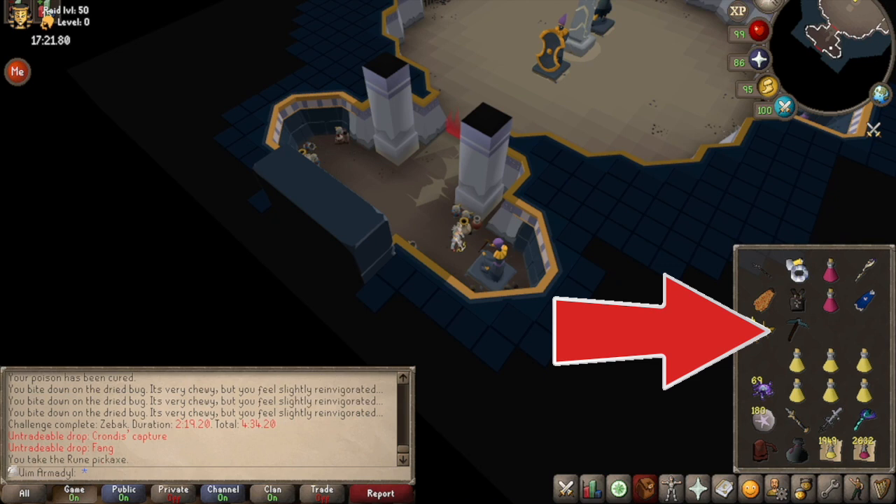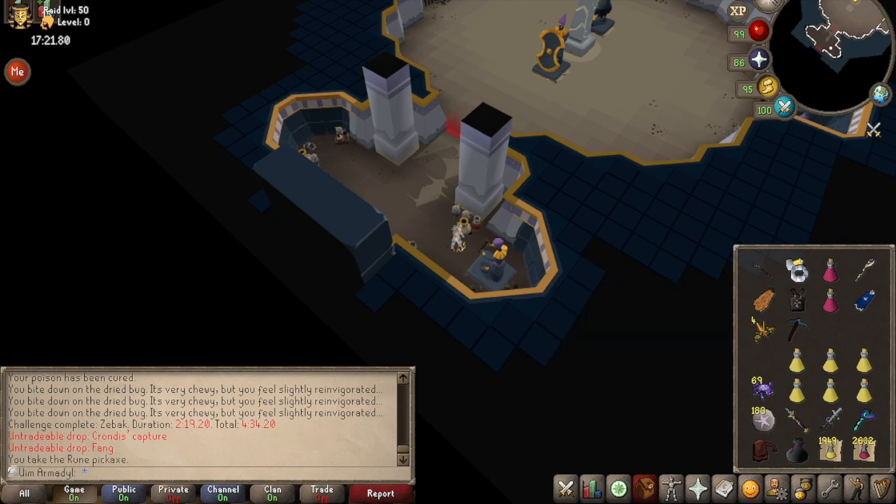If you look here, you can actually store a pickaxe — any pickaxe: rune, dragon, even crystal pickaxe — in this room right here, and it takes no time to come get it. So this is a new storage for all Ultimate Iron Man for the pickaxes. You just have to start a raid, come to this room, don't even fight any bosses, and put the axe here. The game will remember it for you.